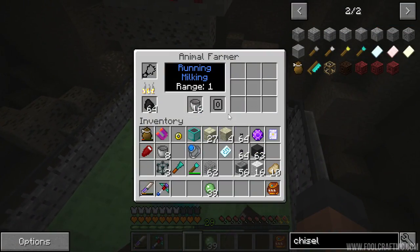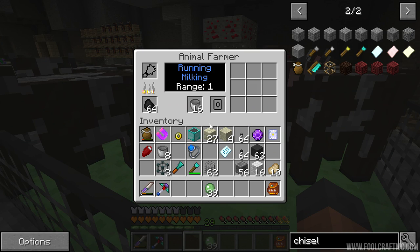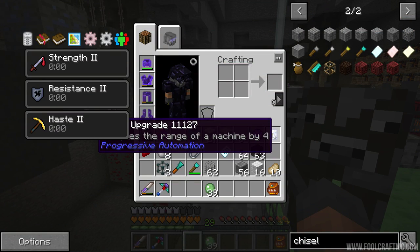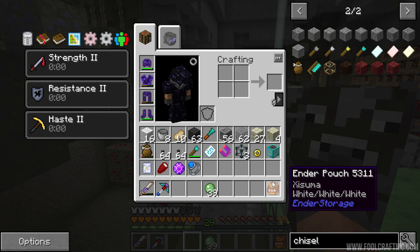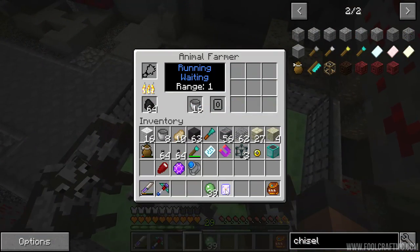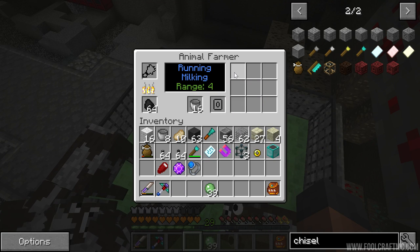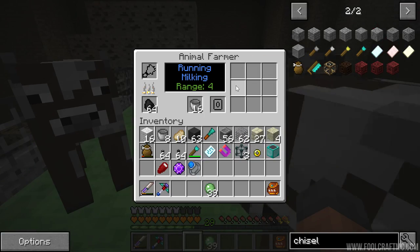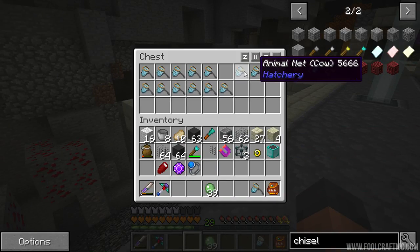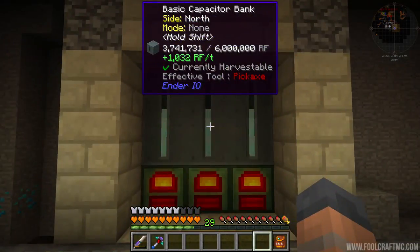Now you can use all four different types of slime balls and I need to set this up to put all four types in there. The send channel is the system import, so the empty milk buckets go into the main system and this thing can pull them and turn them into milk buckets. Our current problem is that this thing is really slow - it might need more cows, or it could have something to do with the range. I crafted the wither upgrade - it cost a wither star. We can throw this into there and now the range is four, and straight away it made a bucket of milk.